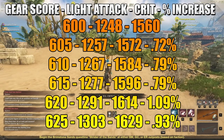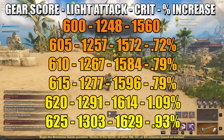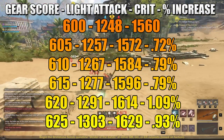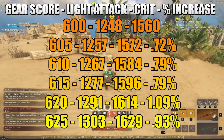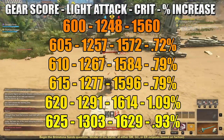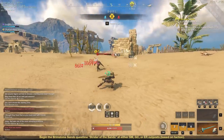To summarize: the gear score values are 600, 605, 610, 615, 620, and 625. Light attack damage and crit damage are shown at each level. The percent increase per five gear score levels: 600 to 605 was a 0.72% increase, 605 to 610 was 0.79%, 615 to 620 was actually 1.09% — the highest of all — and 620 to 625 was 0.93%.